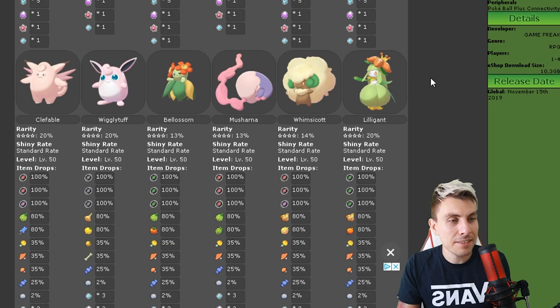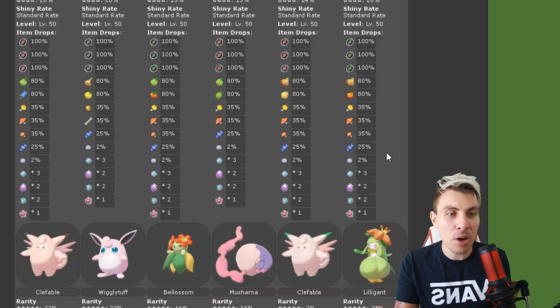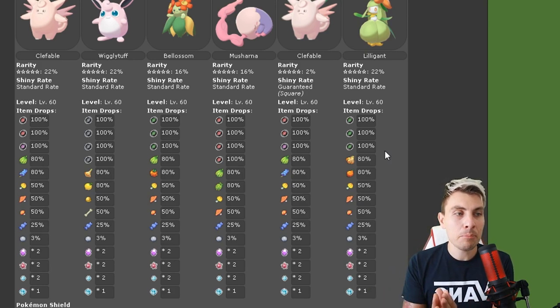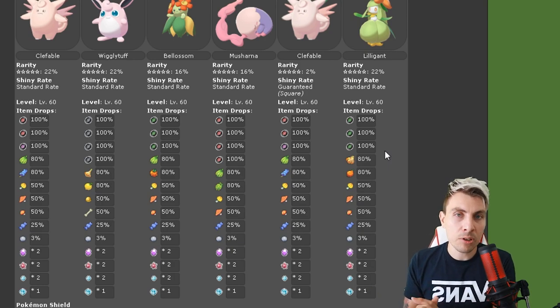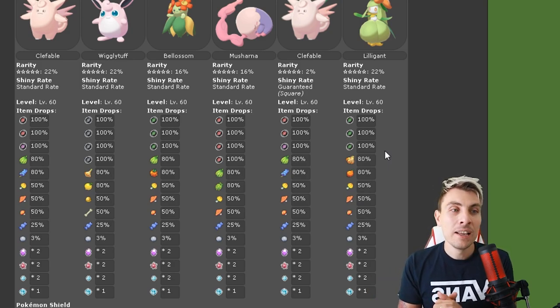Four-star raids feature Clefable, Wigglytuff, Blossom, Musharna, Whimsicott, and Lilligant. This is where it gets interesting — in the five-star raids you'll have Clefable, Wigglytuff, Blossom, Musharna, and Lilligant, and Clefable is duplicated because there is a very small two-percent chance you'll be able to get a square shiny Clefable this weekend. For singles players, VGC players, and Pokémon fans wanting to add a shiny to their collection, it's an incredibly good opportunity.